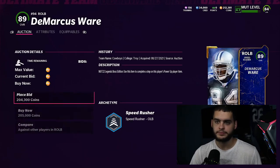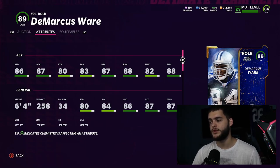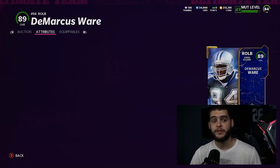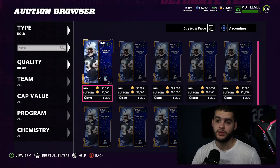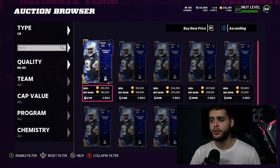At right outside linebacker, DeMarcus Ware is the best option right now — very simply the only strong one at this position at the moment. Once powered up with strategy cards he'll get block shed and finesse thresholds at 87 speed, which makes him faster than Strahan and likely to last even longer. He's going to be a really really good card.